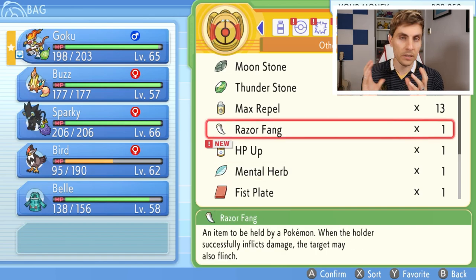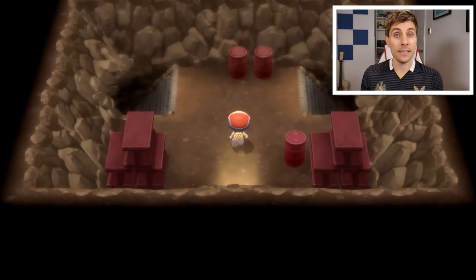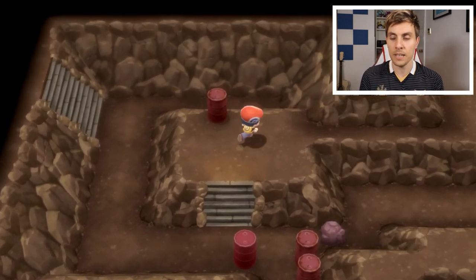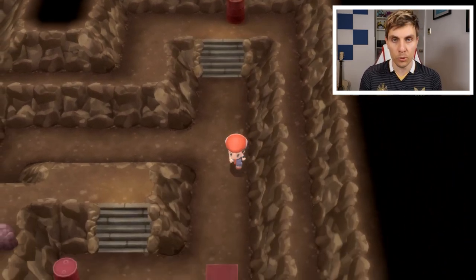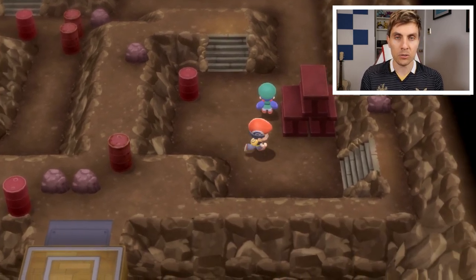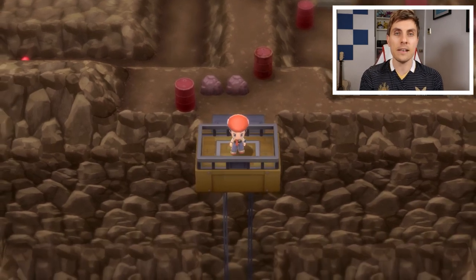Once you've reached the Iron Islands, get off and make your way up the stairs, bypass the house, and head towards the cavern entrance. Once inside, take the stairs to the right — this will take you down into another cavern. Follow the path all the way around. There are a few NPC characters as you make your way through, so be aware you will have to have a few battles.